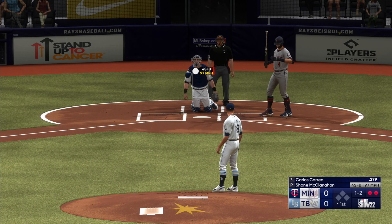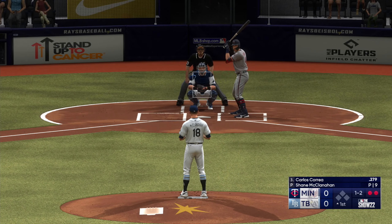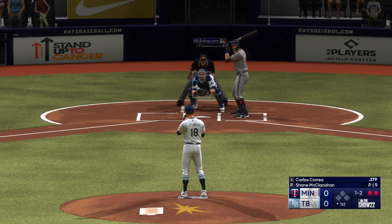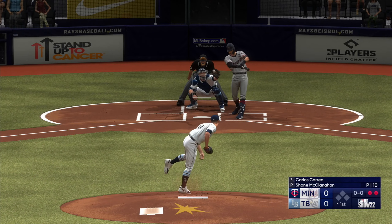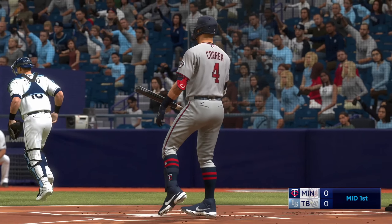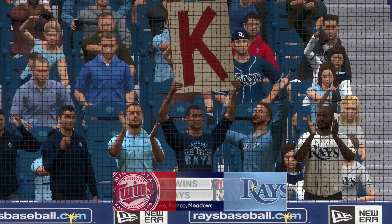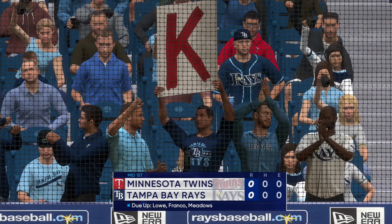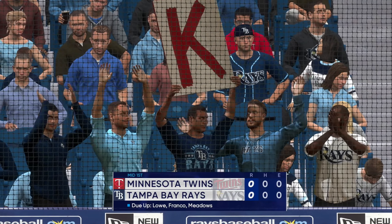Foul ball, foul ball, foul ball — the one-two. Swing and a miss, and he struck him out. Good work there as McClanahan gets a one-two-three inning — nothing doing for the Twins. Now the Rays will get their first opportunity in a scoreless ballgame. You're dialed in to the show.